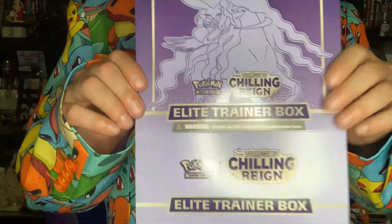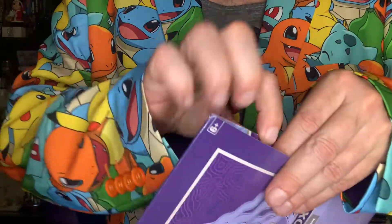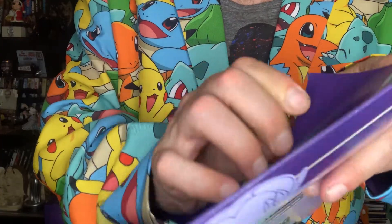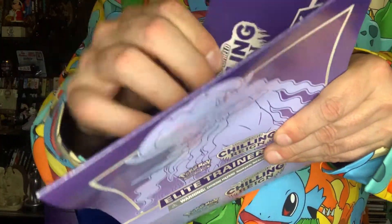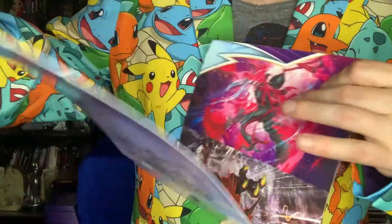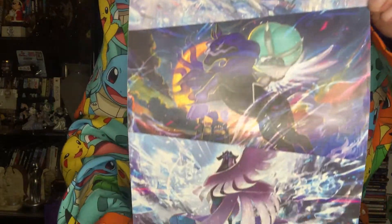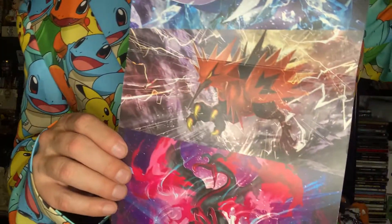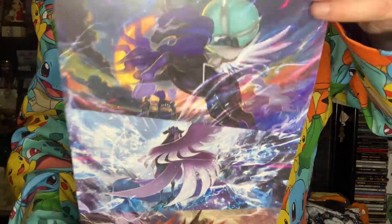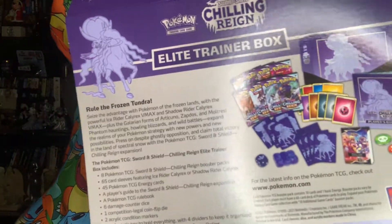Alright, good day — back again to finish opening up this Elite Trainer Box. First things first, let's do what we didn't do last time and open up this and do some show and tell with all the cover art. One of the things I like about Elite Trainer Boxes is they give you these so you can display all the cover art if you choose. Very cool — there you go. Quick look at that, let's turn it the right side up, there we go, much better.